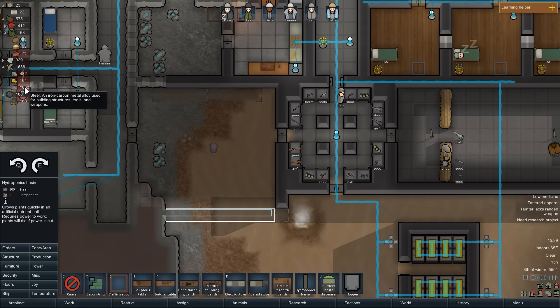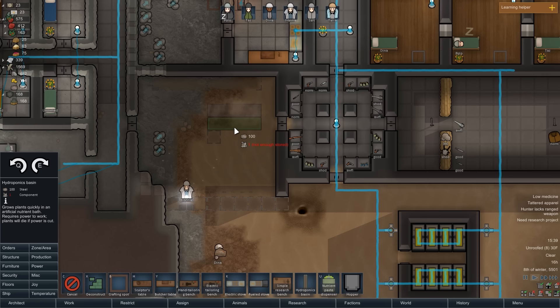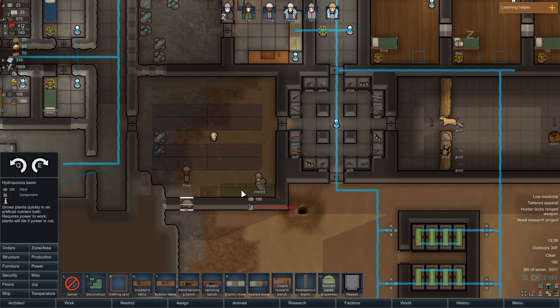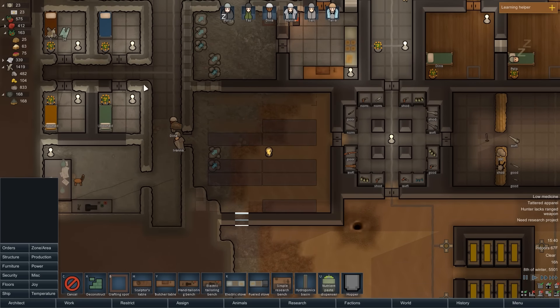Now back to production. We have a thousand steel, so that's going to be enough to build 10 hydroponics basins. I believe colonists can walk over hydroponics basins, so if I really wanted to I could stack them all the way down in a column, but I don't want to do that — I like having room for the colonists to walk around, even though they don't need it. I'll arrange it so they can go on this little aisle, the middle aisle, or the bottom aisle. Just need to mine out one little block and we can queue up the last remaining hydroponics basins — twelve in total. It's not going to be enough to sustain us through winter, but it will give us just that extra little bit of buffer before we completely run out of resources in the next winter, if we're lucky enough to live that long.